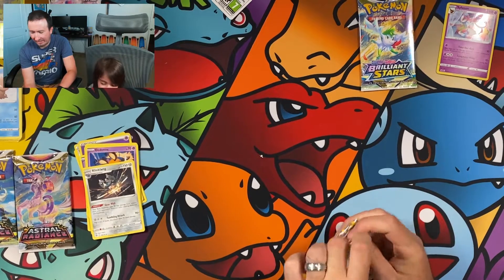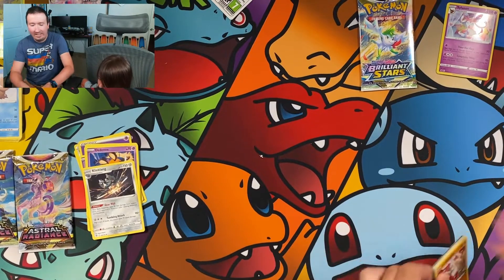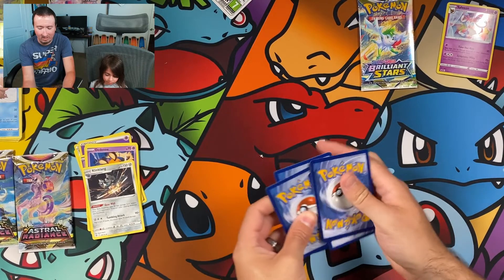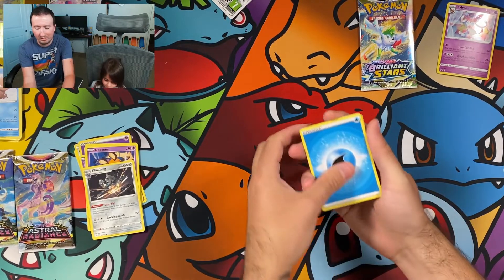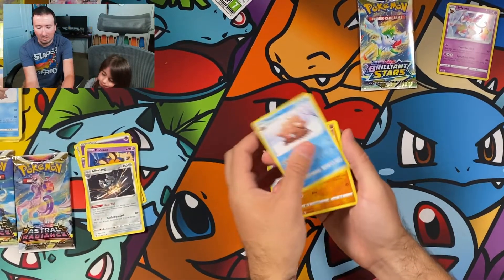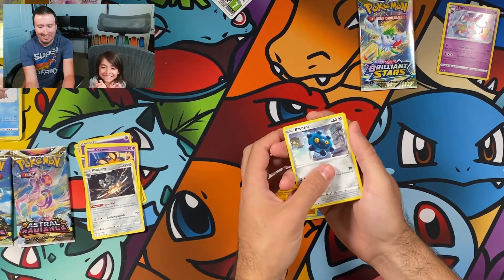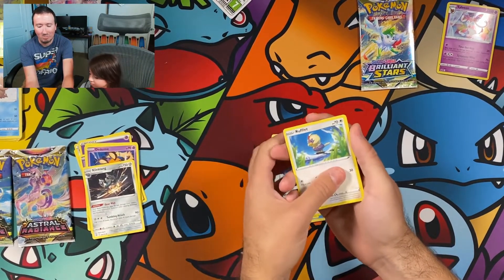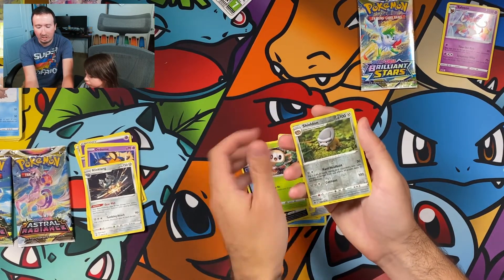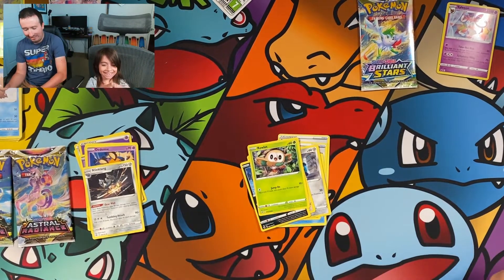I'm going to open up my last Astral Radiance pack, and open up my Brilliant Stars last. Hopefully something good comes out of this. Sweet Honey, Sneasel, Piloswine, Growlithe to go with my Arcanine, Bronzor, Rufflet, Qwilfish, Rowlet. We have a Shieldon and an Avalugg. I'm not doing so well, Erika. Not doing well.